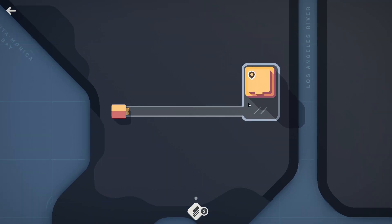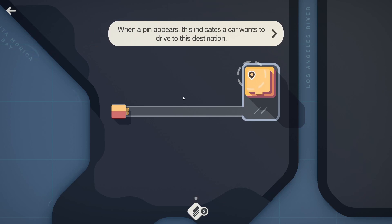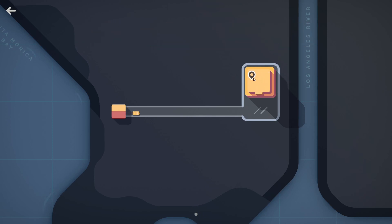The objective here is to create roads that connect buildings. Looks like we have a certain amount of resources — like how many roads we can place and stuff like that. Interesting. So when that pin appears, that's when the car wants to drive.